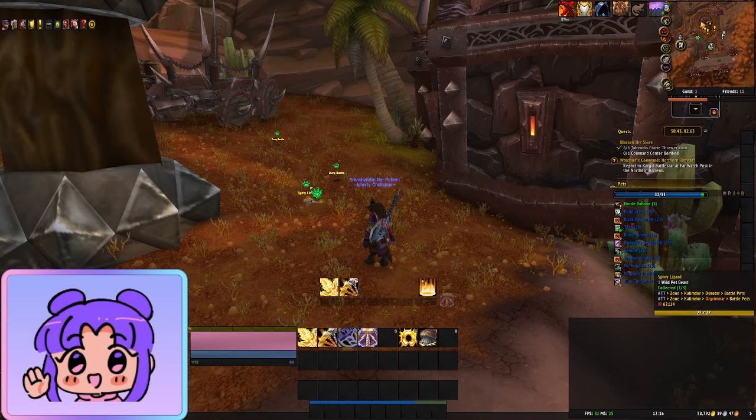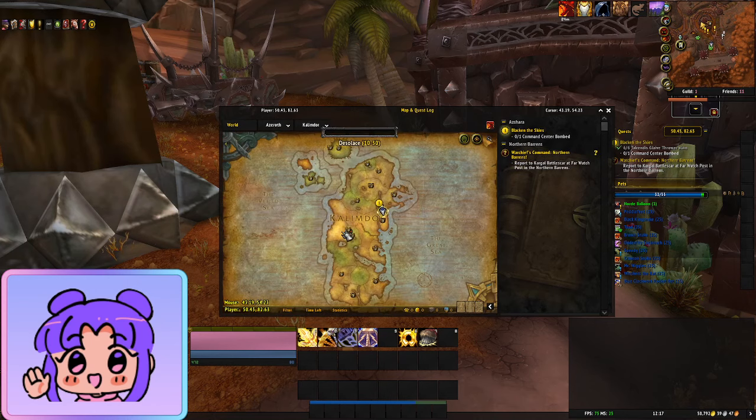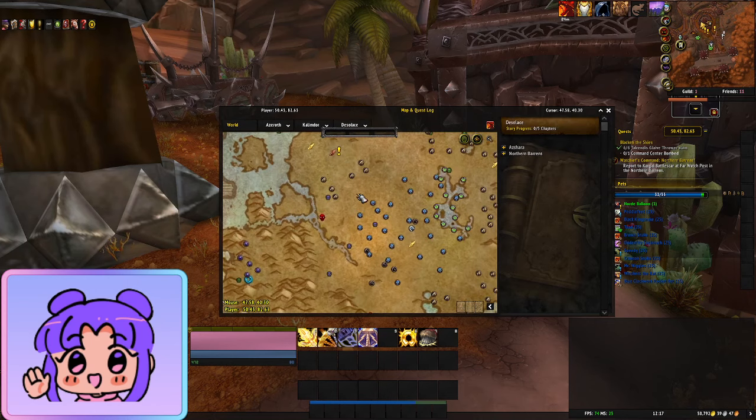It tracks your progress of catching pets in all the zones, it shows you the rarity of pets in battle. If you click on your map and go to a zone, you can see little icons all over the map showing you which pets you need to collect or which pets you have already collected, depending on what filter you've got on.